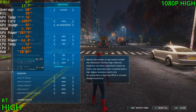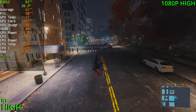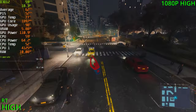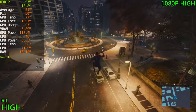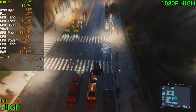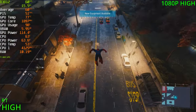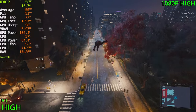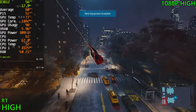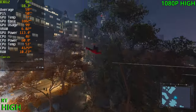Now with ray tracing enabled at the high preset, we're getting 60 FPS — I'm super surprised. This card can do ray tracing, it is supported, but you really shouldn't in heavier titles where you'll be struggling to get 40 to 50 FPS. In Spider-Man though, you can do RT at high settings and still have a great time without DLSS. You can enable DLSS if you wish to get more frames, but 60 FPS is plenty for this game.